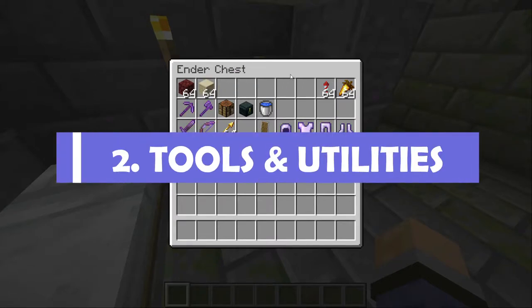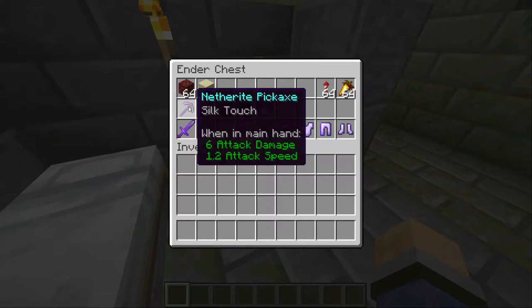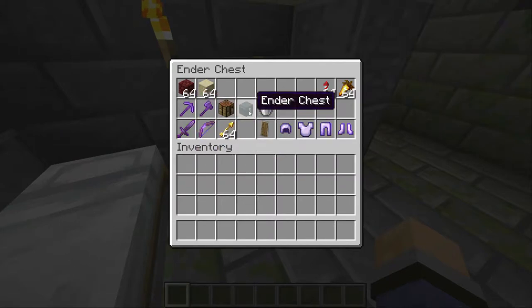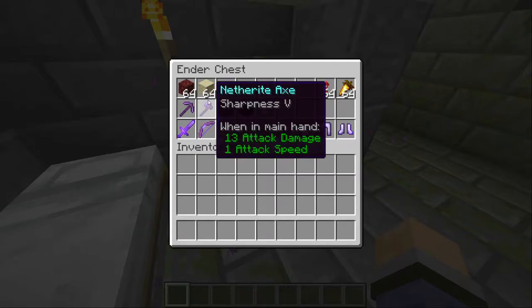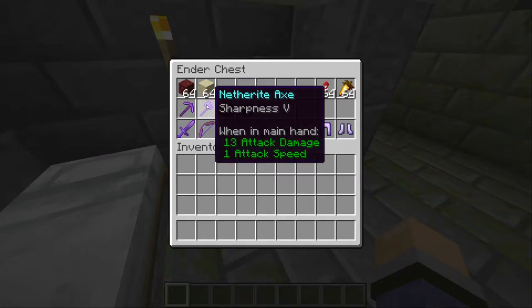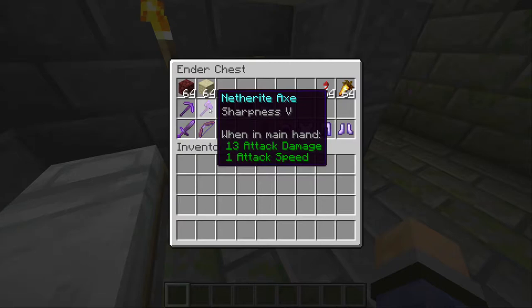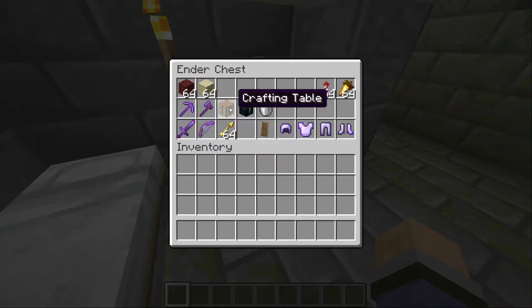Pro tip number two: bring the right tools and utilities. You want a silk touch pickaxe if possible, because with that you'll be able to mine the ender chest that you're going to bring with you. Secondly, you want to bring along an axe — it doesn't need to have sharpness five on it, but obviously this is a good preventative measure should you ever be holding it when you end up in a fight. Thirdly, make sure you bring a crafting table. This is completely uncraftable from resources found in the end and it's very useful to have on you, as we'll see later on.